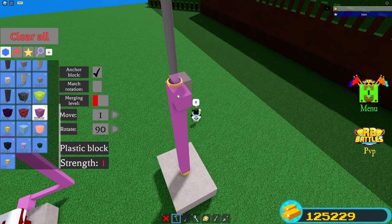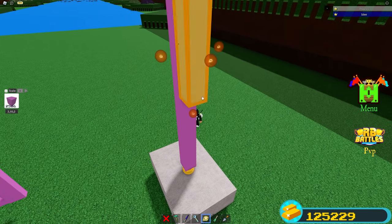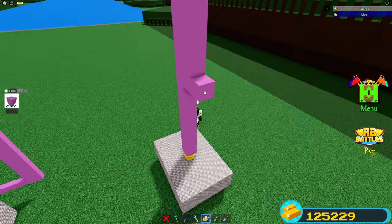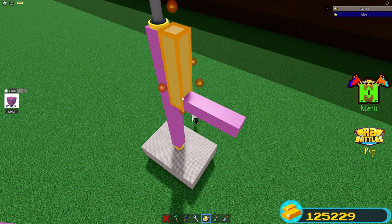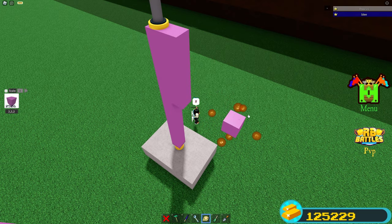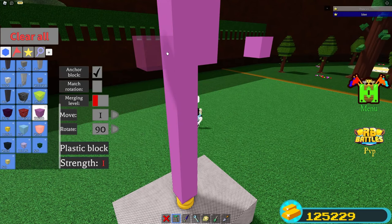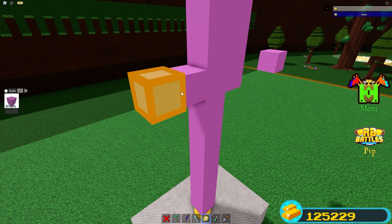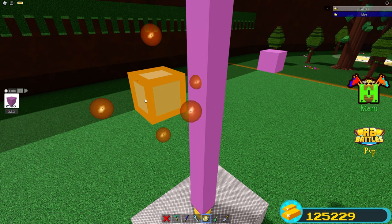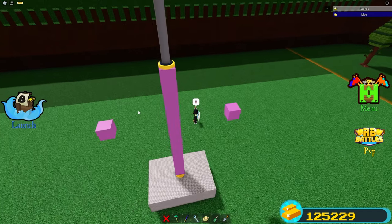After that, go ahead and place a plastic block right here and scale down until 10 studs. Now just place a plastic block right here and scale it out until 8 studs. Then scale it all the way out. Then you guys should add the single block right here. Then you guys will do the same on the other side - align another block right here, then place another one after that. Then delete these, then scale it out until 8 studs. This is the distance that we're going to be making the blocks.